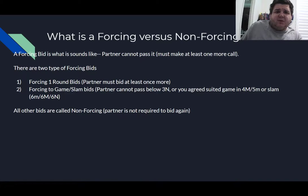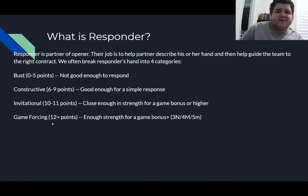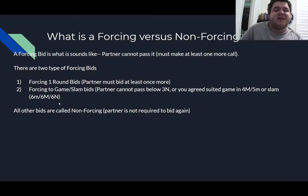The next concept is forcing versus non-forcing bids. A forcing bid is what it sounds like — partner can't pass it, they have to make at least one more bid. There are two types: bids that are game-forcing, meaning partner can't pass until we reach a scoring bonus, and the more common type where partner just has to bid at least once more. If a bid is not forcing, it's called a non-forcing bid and partner doesn't have to continue. We'll keep this concept in mind — it'll make more sense as we look at different types of responses.